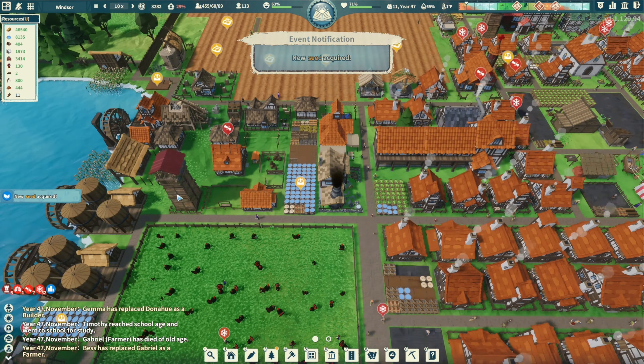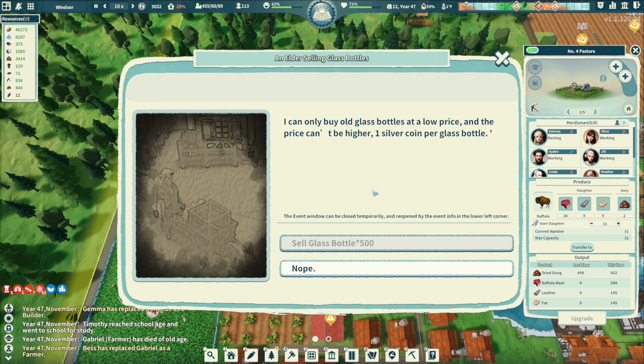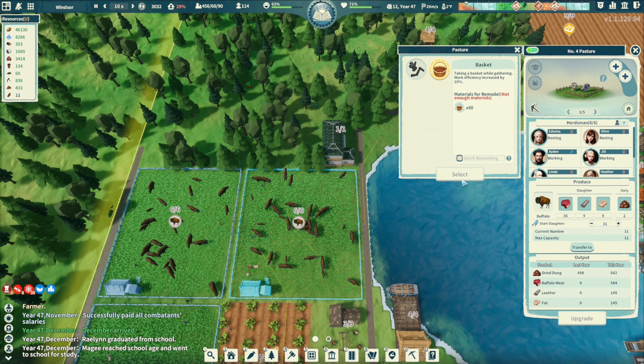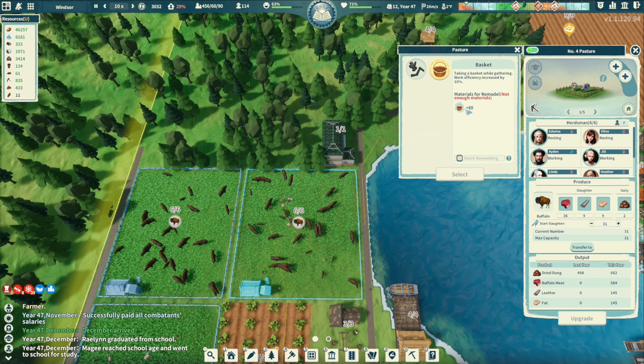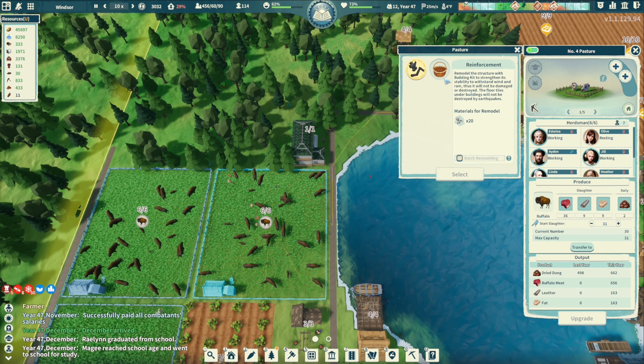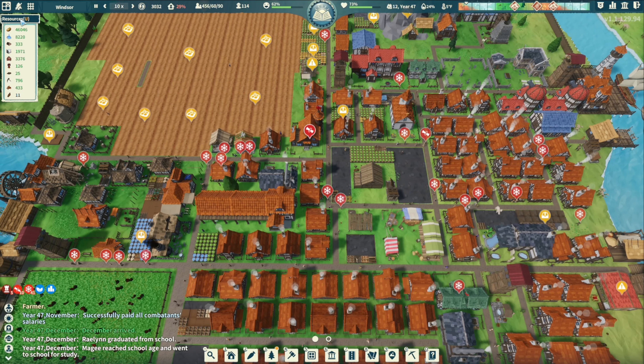We acquired sugar beets, so when we start doing a candy workshop we can get moving on that. Let me ask if the merchant buys glass bottles. I want to get these baskets applied to the buildings — I should have done this first.